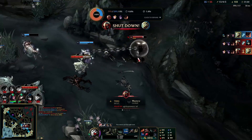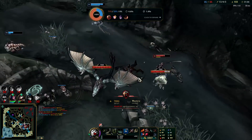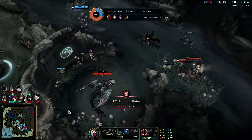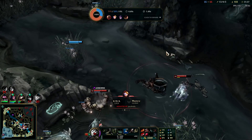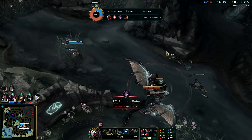Looks like we got Nunu - Kog'Maw is going to get that kill, fantastic! This is exactly what we needed. It's really important they don't get any more dragons - if they get dragon soul it's going to be very hard to come back. I got the Nunu kill, I'm going to Q the Kai'Sa. Oh my god - I didn't see that because he was invisible too. I should have Q'd sooner. I forgot Zed had Duskblade, so I thought he teleported back to his R location, but he was just standing on top of me waiting for his W to come off cooldown.